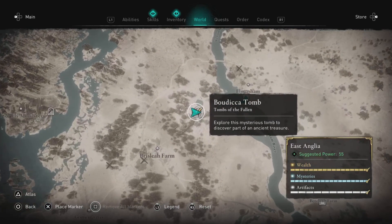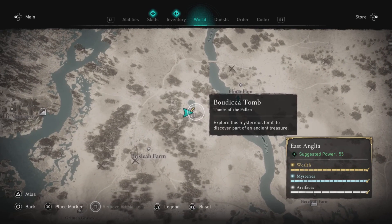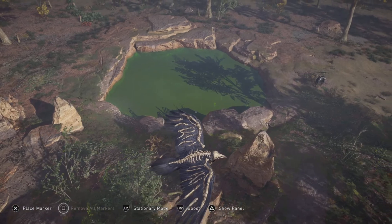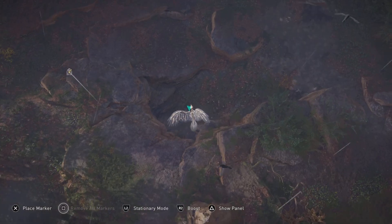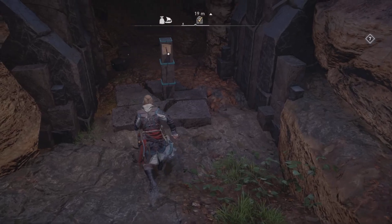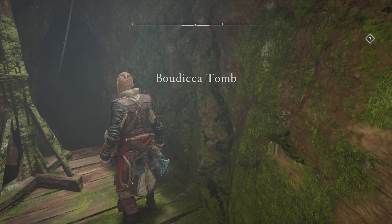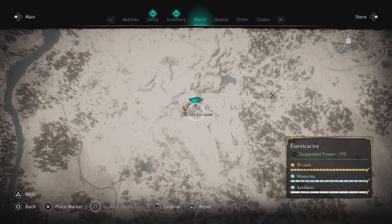The next one is over in East Anglia. You go over to this port city and come over to Boudicca's Tomb — again, touch the Odin illusionary rune and you're in. This one is a little weird to find; it's right by this pond and you just have to find the little alcove of rocks. Touch the rune, get inside, and solve the puzzles — I'll also put a link in the description for the puzzles.